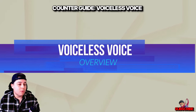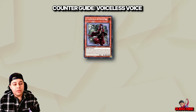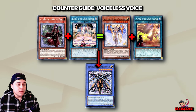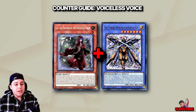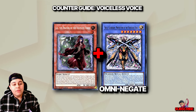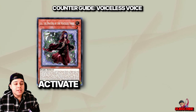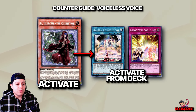Before we get started, let's jump into a quick synopsis of what the deck is all about. The Voiceless Voice revolves around the ritual summoning of Skull Guardian, Protector of the Voiceless Voice, a formidable monster with a fairly large attack that can reach up to 4100 ATK if Lowe, the Prayers of the Voiceless Voice, is present on the field or in the graveyard. Additionally, when Lowe and Skull Guardian are on the field together, the latter gains the ability to act as an Omni-Negate, providing significant defensive capabilities. Lowe enables players to search and play archetype-specific continuous spell or trap cards directly from the deck, such as Barrier of the Voiceless Voice for protection or Radiance of the Voiceless Voice for offensive plays.